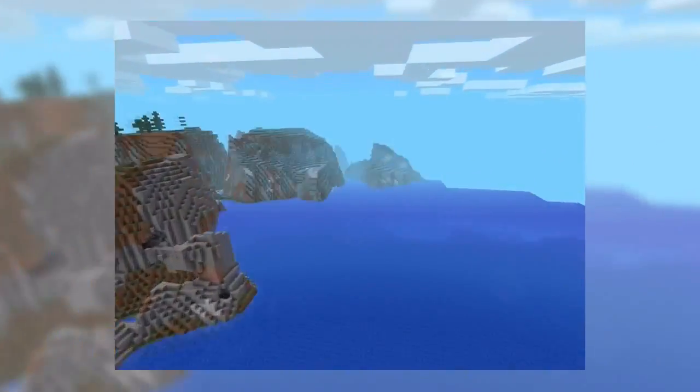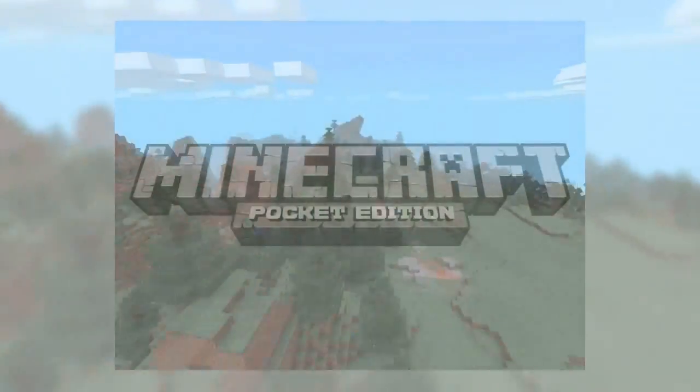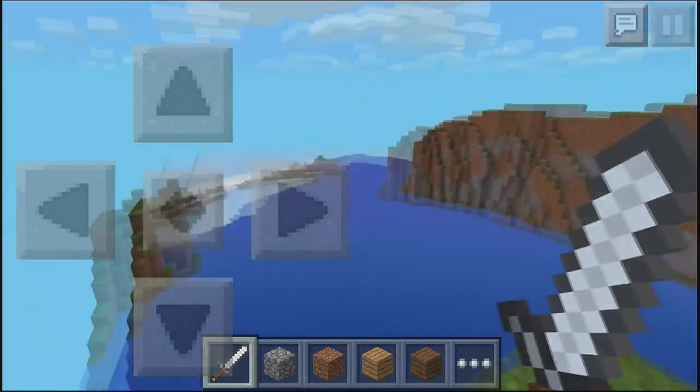A brand new interaction button so you never accidentally punch a sheep again. New feature generation including lakes, vines, and monster rooms. And last but not least, many bugs fixed and possibly a few added, so you can probably expect some bug fix updates after this comes out. But yeah, I think this is super awesome.